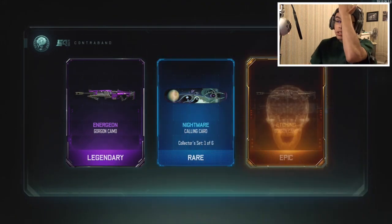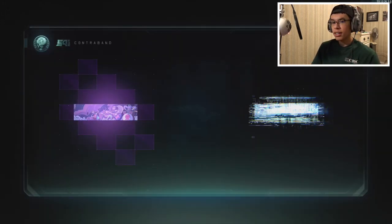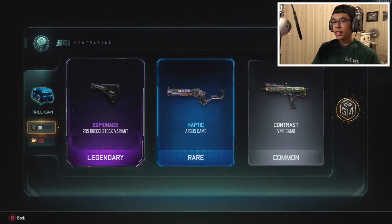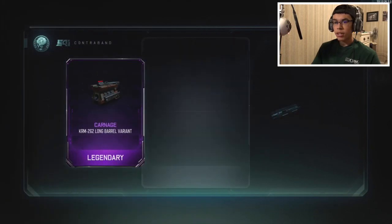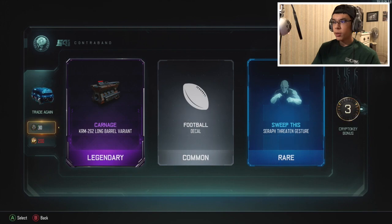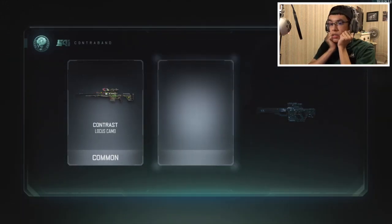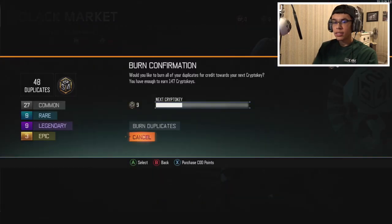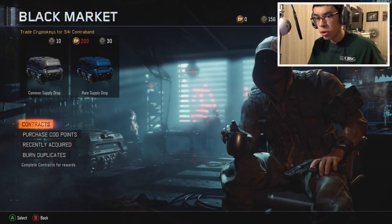Oh my - I thought that was a new gun. Two Gorgon camos - come on. Oh my, keep getting haptic and Energon - I don't know how to pronounce it. Oh my, how many do I have left? 32. Oh my, last one or almost the last one - you gotta be kidding me. Time to burn these duplicates. How many did I get? 140, damn.